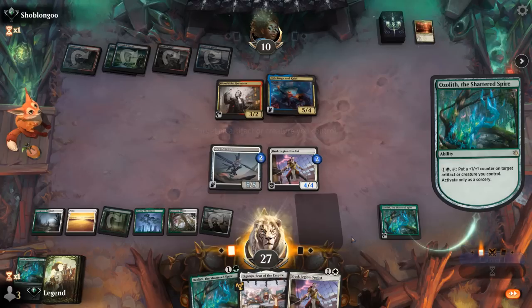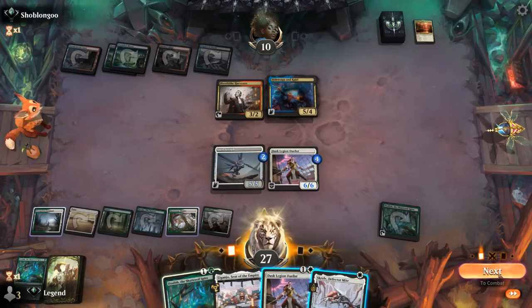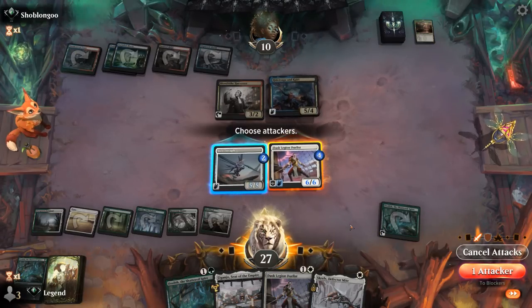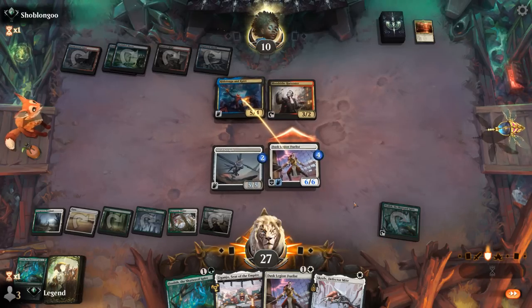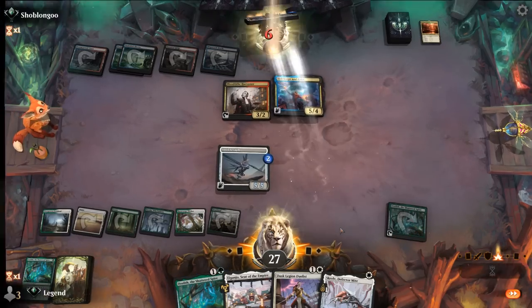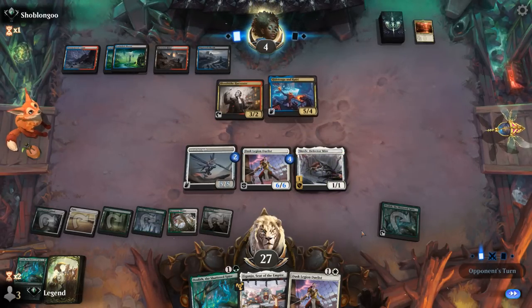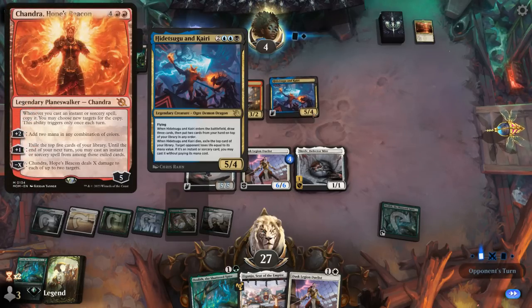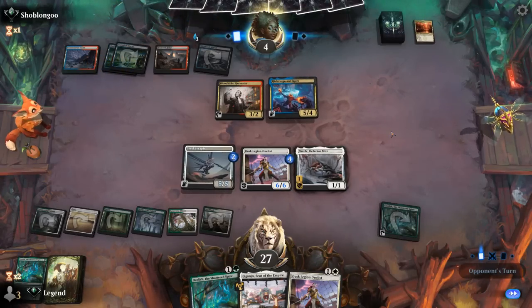Give Duelist flying and attack with it. Opponent takes it down to four and plays Skrelv. Opponent drew whatever they brainstormed on top — possible they put Singularity second card down. What could still kill us is a six-mana Chandra killing their own Hidatsugu and Kairi and doubling the Explosive Singularity for 20 damage plus 10 more from Hidatsugu's ability. Doesn't seem to be the case — opponent cycles Lounge. Then a Brotherhood's End destroying artifacts is incredibly effective here, getting rid of everything except Duelist.